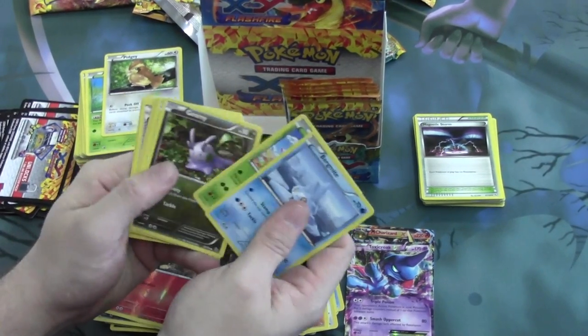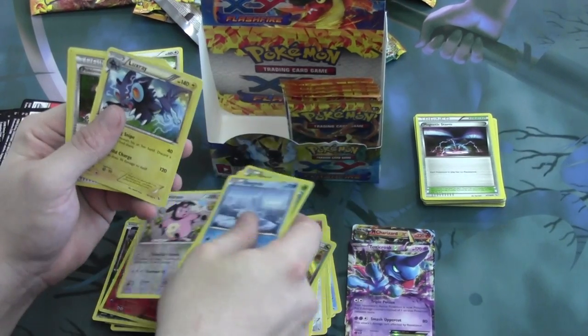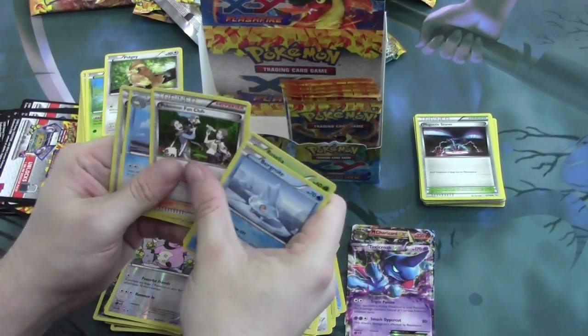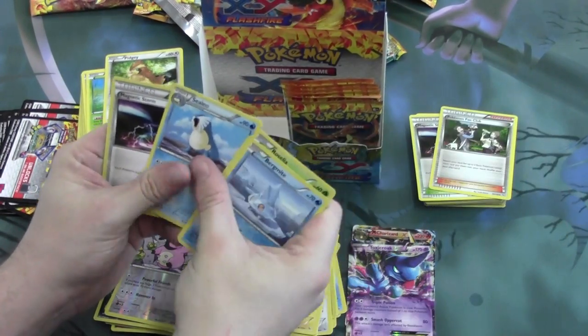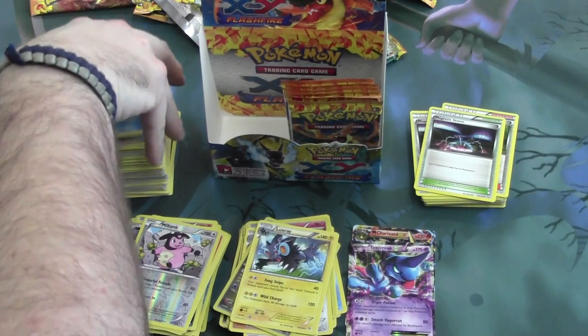Looking through. Here we have a Reverse Foil Miltank and another Luxray, with Pokemon Fan Club and another Magnetic Storm. So we certainly hit the playset of those — could be something interesting to mess around with.